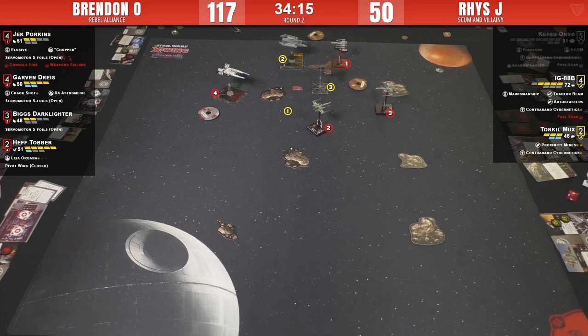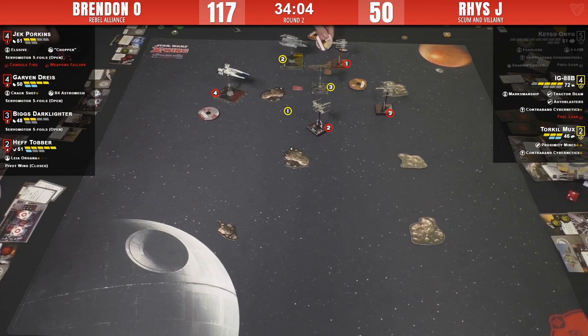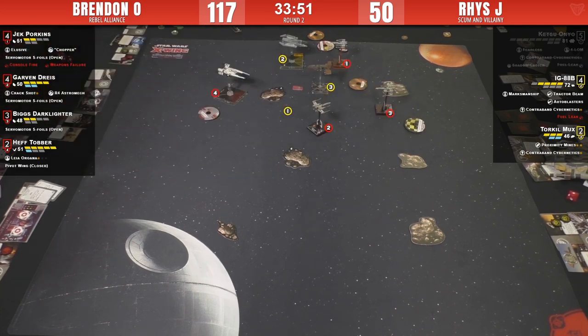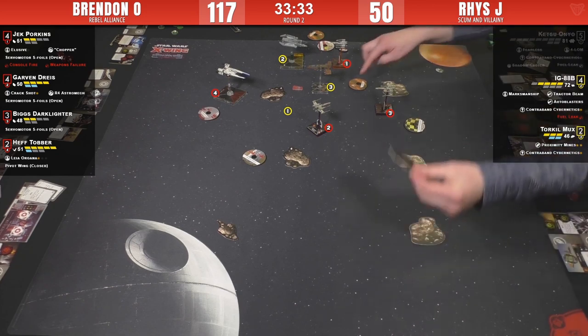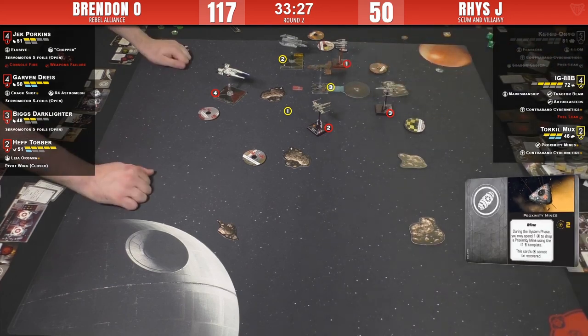We were all excited about seeing the potential of three IGs in a list, but you can't put much on them - maybe one upgrade amongst three ships. A Z-95 or Mining Guild TIE might be a better choice. Torquil drops the proximity mine since there's no reason not to. Maybe IG will land on it just to say he's had enough of this. I think IG is going to sloop.